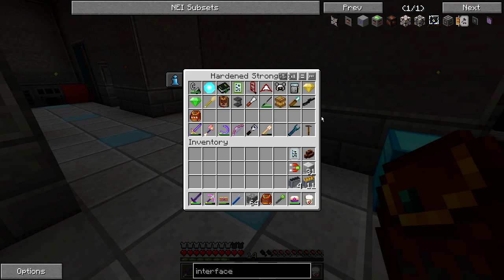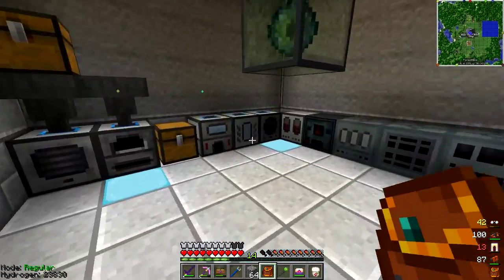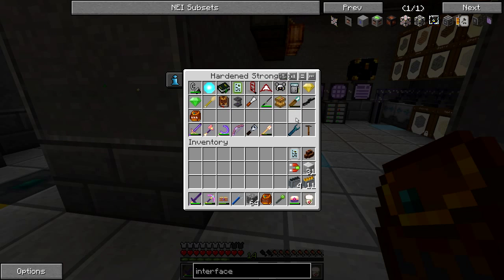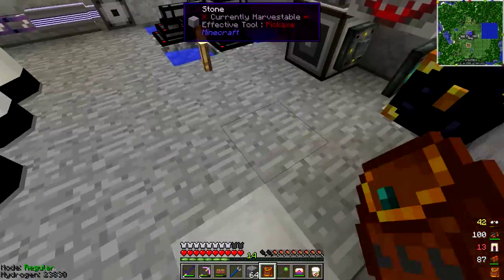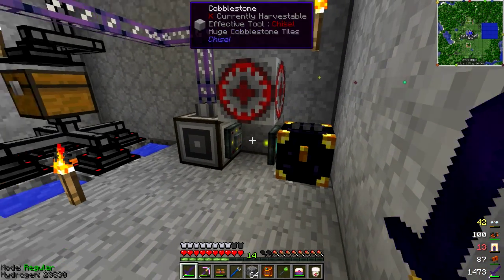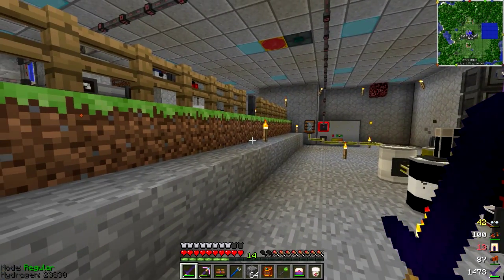I'd kind of like to have something that allows me to store or access stuff in this chest without having to export it through a Translocator, because that would just be messy. But I can't put it in this ender pouch because it will just extract it automatically. I'm going to stop recording for a little bit and get back to it later.